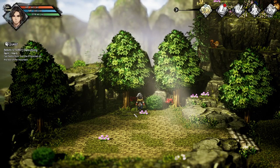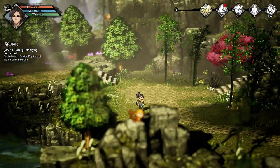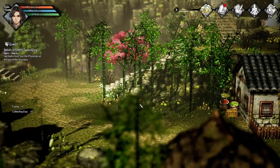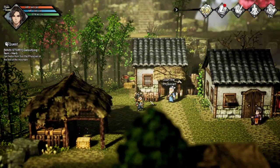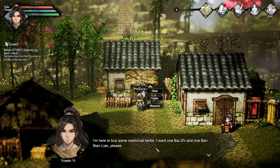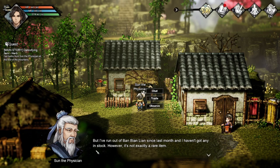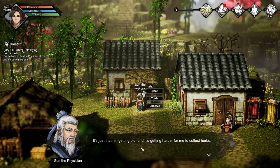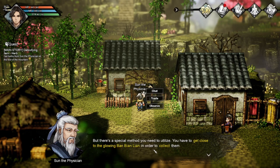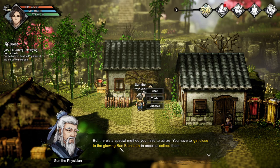I remember there was some stuff over here - gotta collect the stuff, right. Is there anything else around here? I really like how they made this. There's something here, collect that too. There's a dude over here. I want one of each - the runoff since last month. Near the river up ahead, there's this special metal that you need - you have to get close to the glowing in order to collect them.